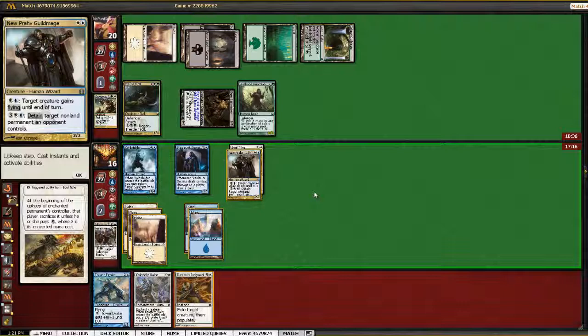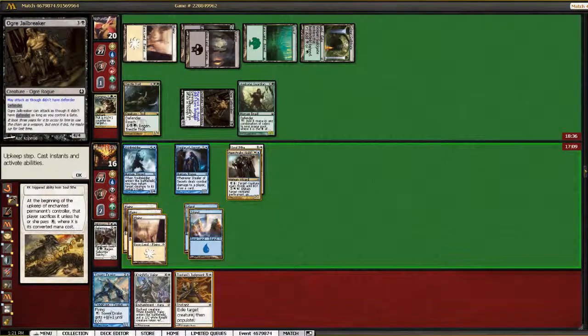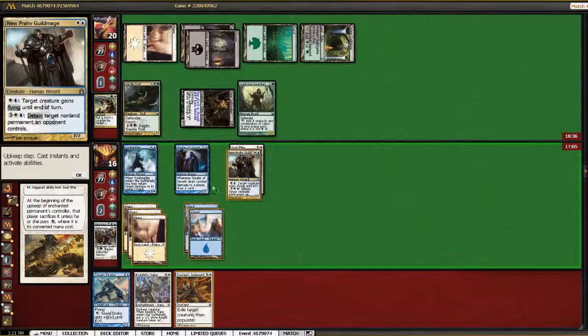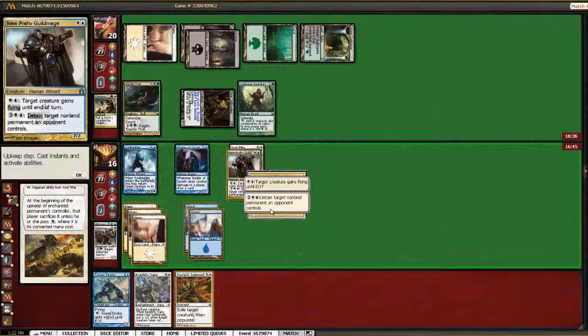Kind of frustrating — I didn't want to have to use Judgment on it. I would have preferred to use the Judgment on the Trestle Troll. Alternatively, I can just let it die now and play Knightly Valor on the Voidwielder, and that gives me a block over the Jailbreaker. But he could just have another trick, so I'm just going to detain it for a turn. I need to draw a land.